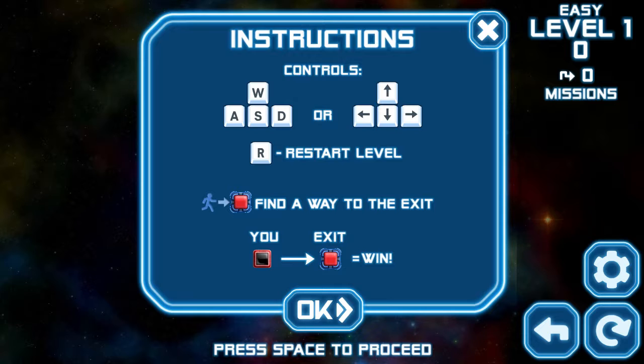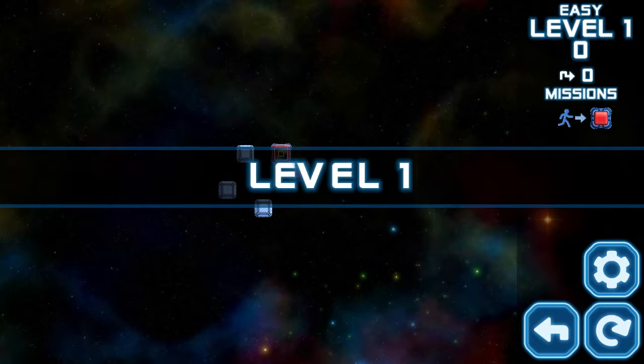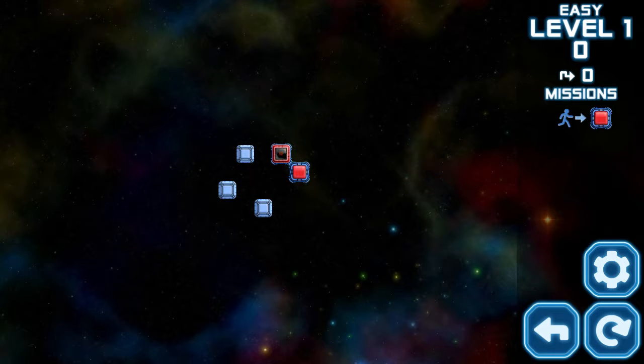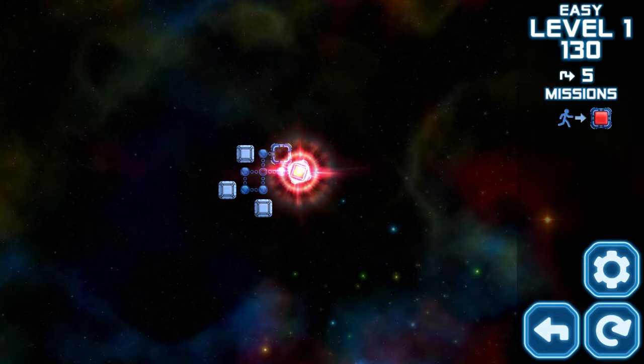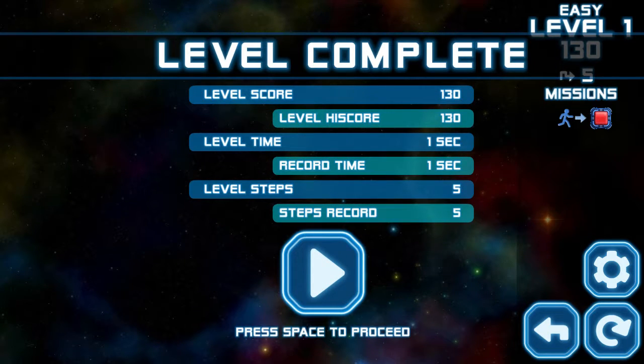Controls: WASD or arrow keys, R is restart. You are the red block with the black center, and the exit is blue with a red silver. I'm trying to remember — there was a game I actually recently played on my phone that's kind of like this.